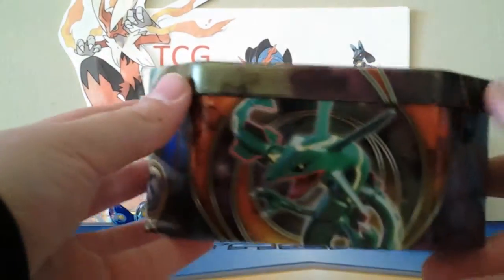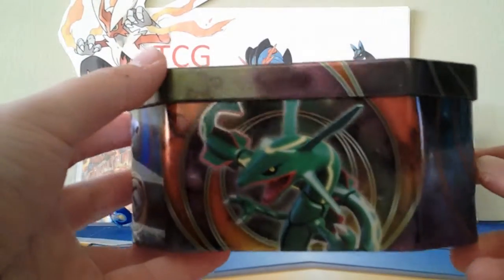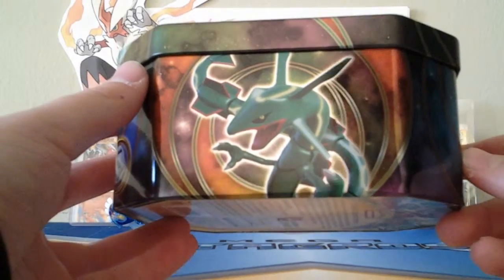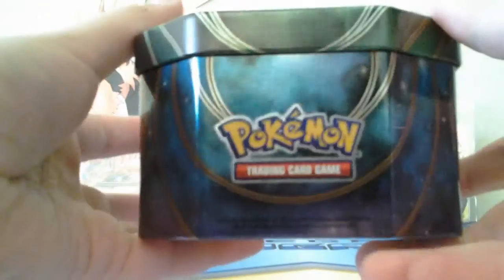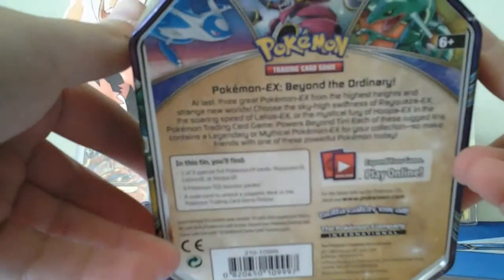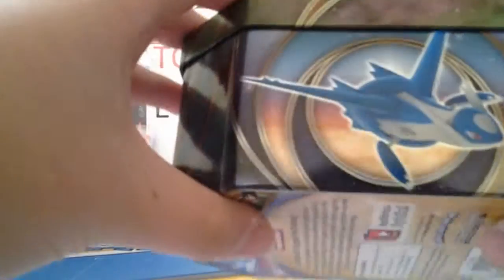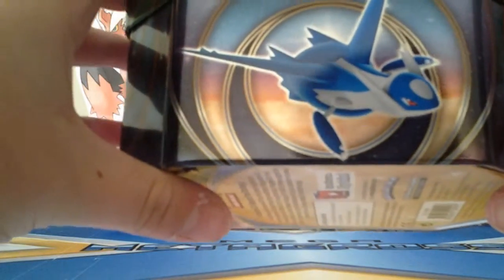So first, there was plastic on it, but I failed on the first take, so we had to redo it. But here we got Rayquaza EX, Pokemon — the back if you want to just read that. We got Latios, so there's going to be a Latios EX10 and a Hoopa Unbound EX10. So that's great. Let's get started.